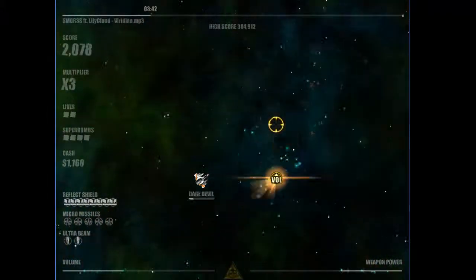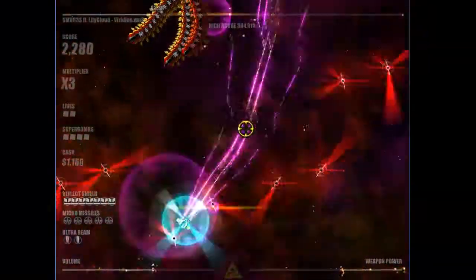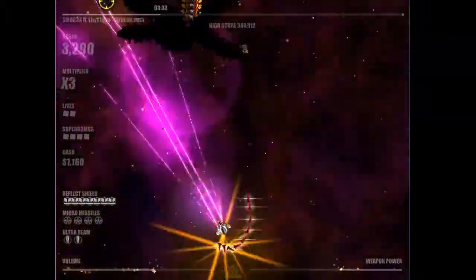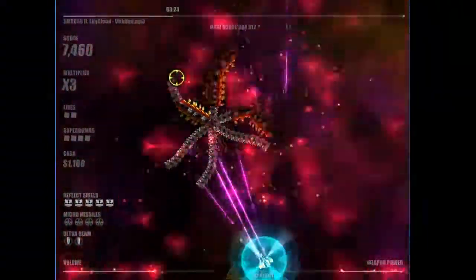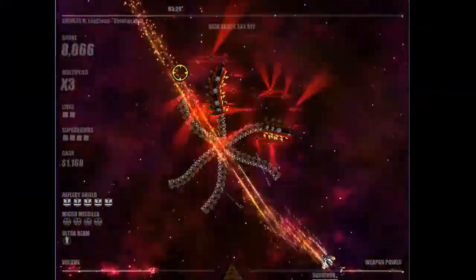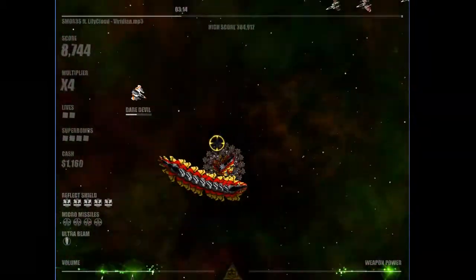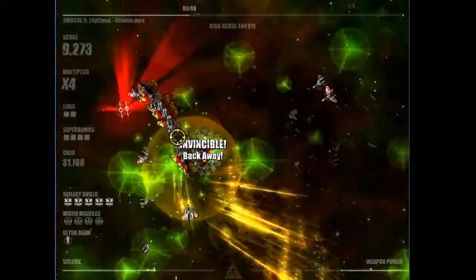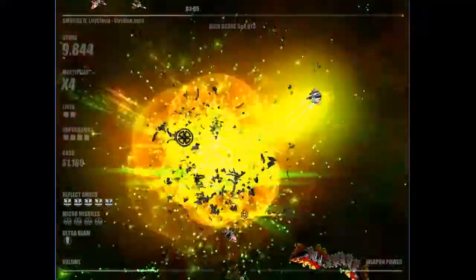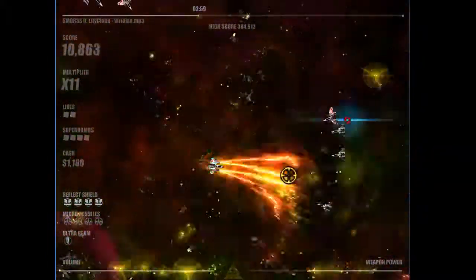It takes some time to get used to the controls and to the amount of lights and to know exactly what is going on around you. You get some shields and a set of missiles that you can fire at any time. This is a boss that just spawned right in front of me. There are different kinds of bosses throughout the game, each with their own strategies to beat. After you defeat a boss, it drops a lot of multipliers, gives you a bunch of points, and powers up your weapon.